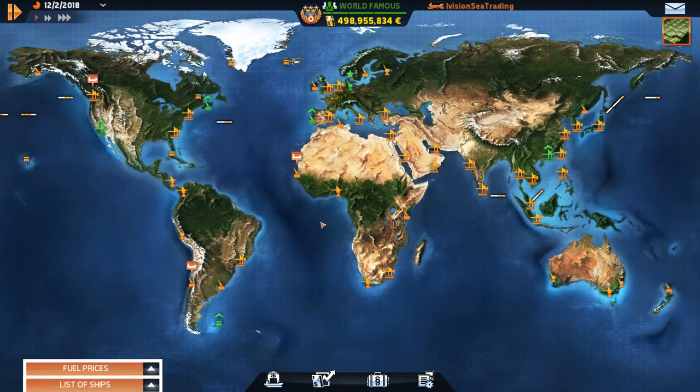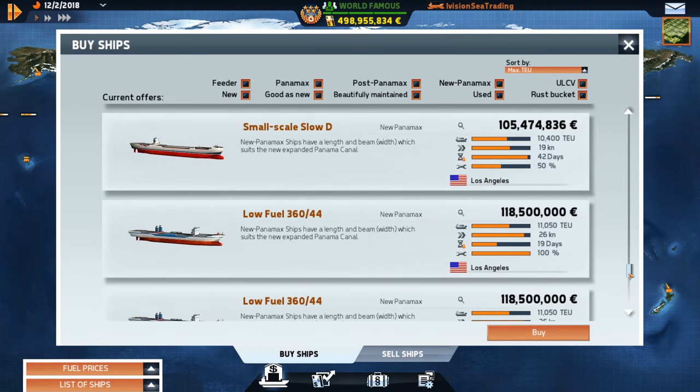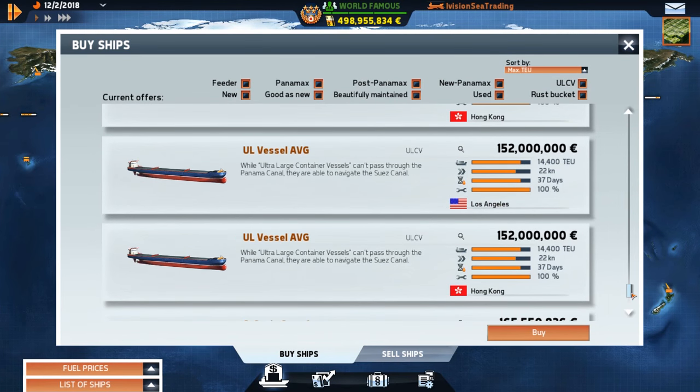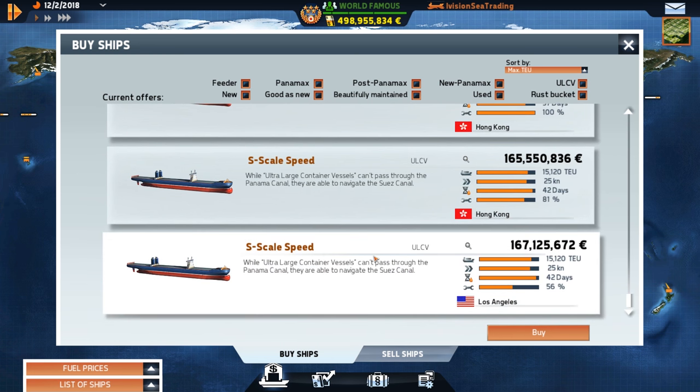Welcome back to Trans Ocean: The Shipping Company campaign let's play series. I'm a tycoon and we're controlling the world with our shipping. This episode, the big first thing we're going to do is buy the Ultra Large Carrier vessel, the ULCB — specifically the S-scale version.